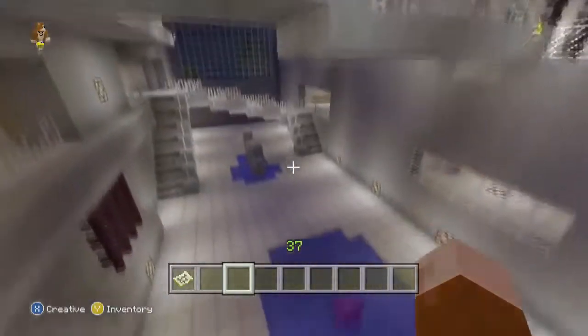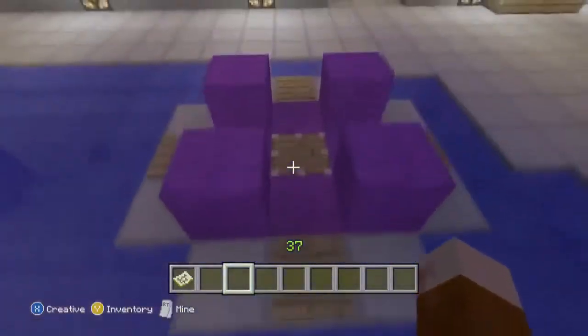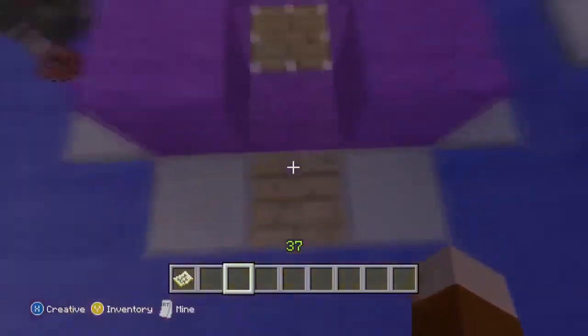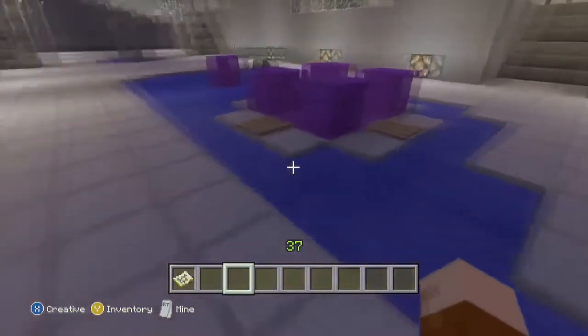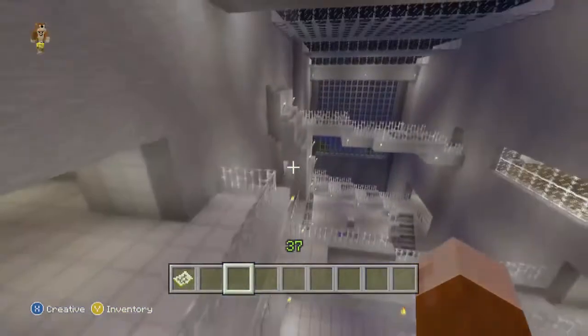Blue team spawns over here — all you had to do was jetpack up and you could get it before them. To compensate for the gravity lift — since I obviously couldn't do that in Minecraft — I built the next best thing. It's just a piston that raises up and down on a delayer.